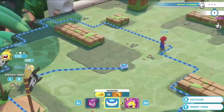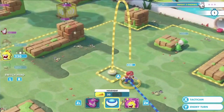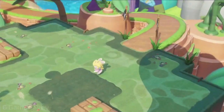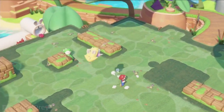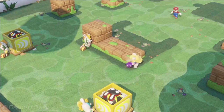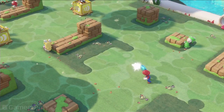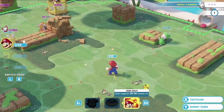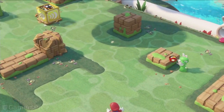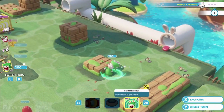We also have what we call the team jump. By jumping over your teammates, you can expand your zone of movement. Here, Rabbid Peach uses Mario to flank the enemy, so you can attack the enemy behind cover and expose them by destroying that cover.